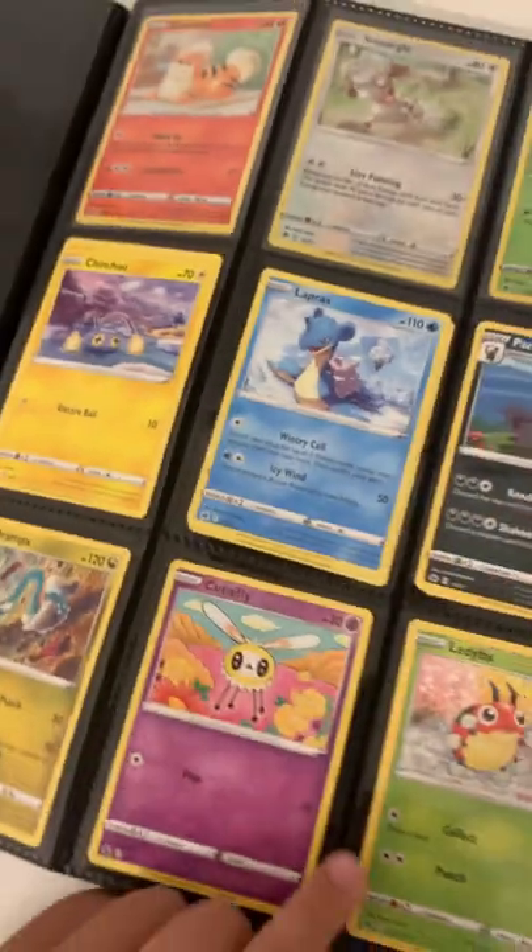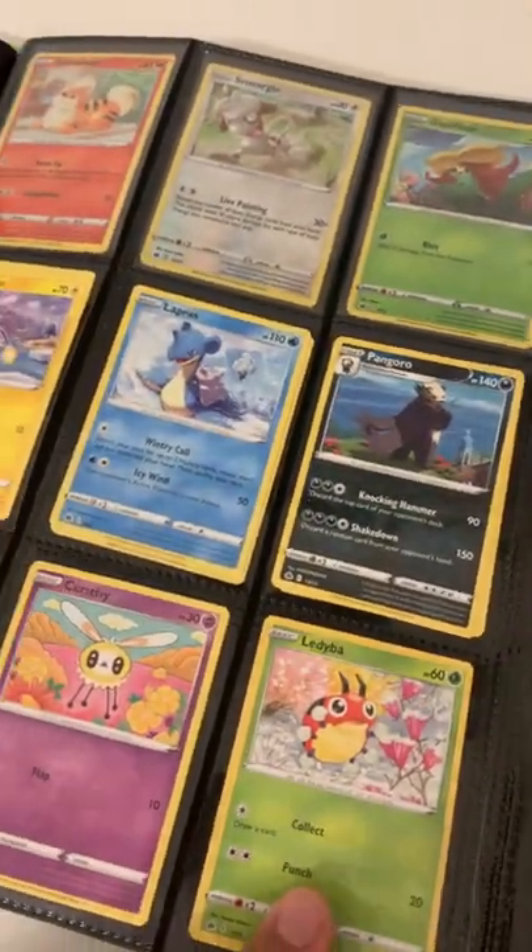Next we have a blank page, and then some Pokemon cards that were from McDonald's Happy Meals.